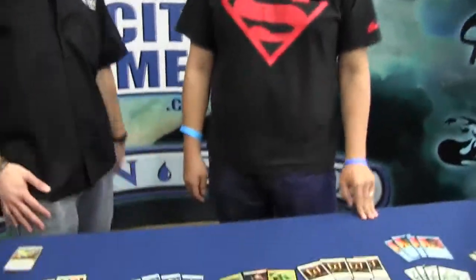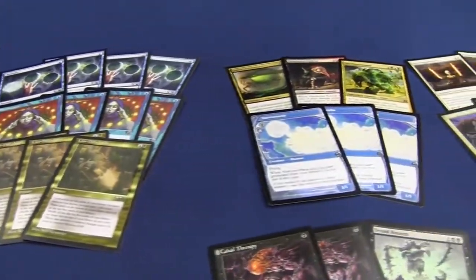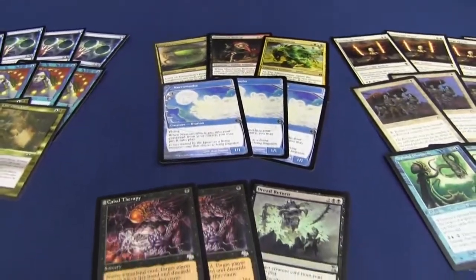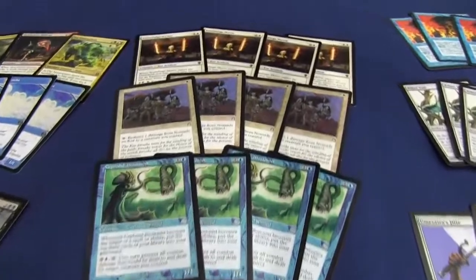Hey everybody and welcome back to the StarCityGames.com Invitational. I'm here with Michael J. Flores. Mike, tell us about your legacy deck — this looks like a mess. I'm playing a hybrid Cephalid Illusionist Nomads Encore deck. I'll let Jeremy go through the various cards just once over and then we'll talk about how the deck works.